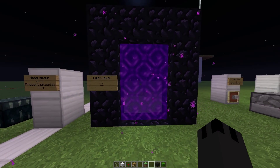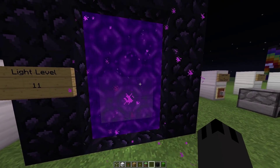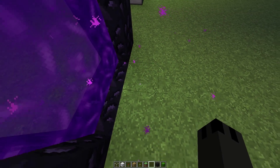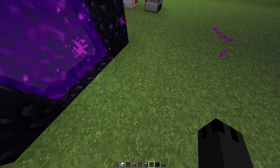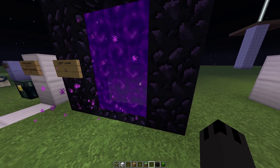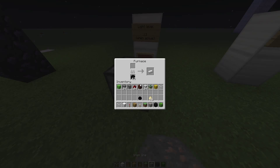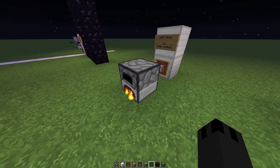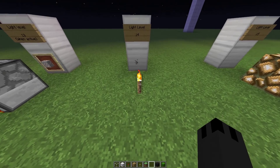For example, this portal emits light level 11. The blocks straight outside the portal will have light level 10, then 9, and so on — the further out you get, the lower the light level. Portal frames give 11. Then you have the furnace, which when active gives a light level of 13 — not really a light source you'd use, but good to know. Then the only thing that emits light level 14 is the torch.